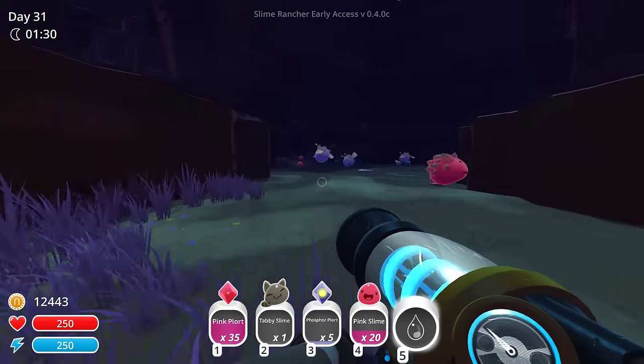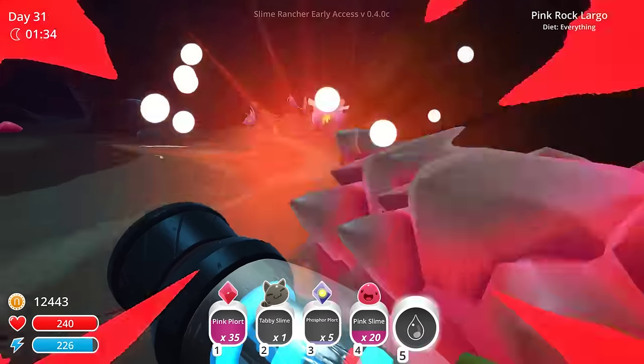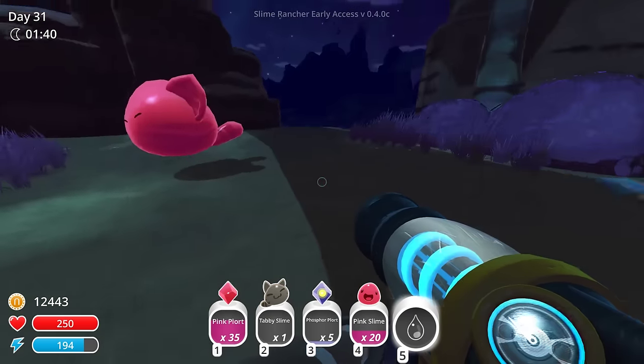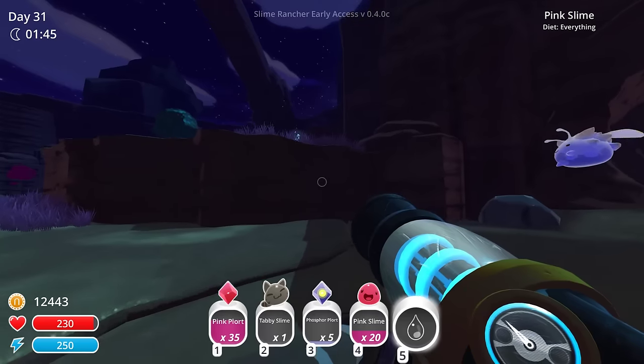I have enough to start the process here — 35 plorts. We have 20 pinks already. So we feed one of them a tabby plort, and it turns into a largo. Then we feed it some food and it should be good.